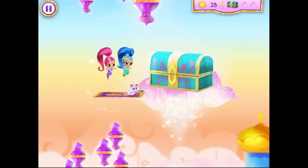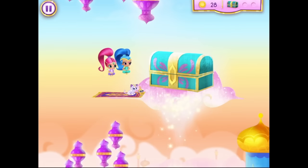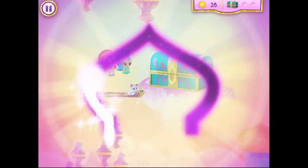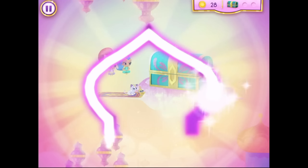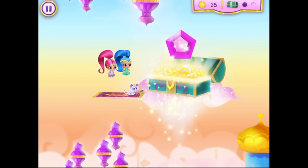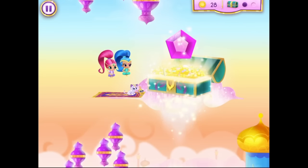Look over there — an enchanted treasure chest! We need to open it with a little genie magic. Use our genie sparkle to follow the genie line. All right, you helped us unlock the treasure chest and there's a genie jewel inside. Sweet! Let's collect it.